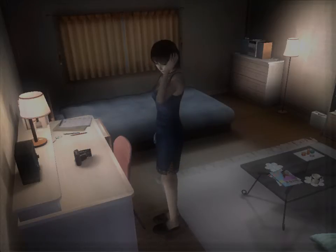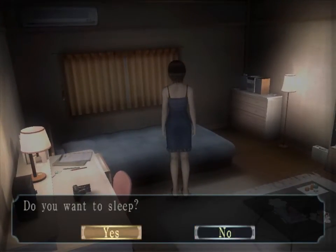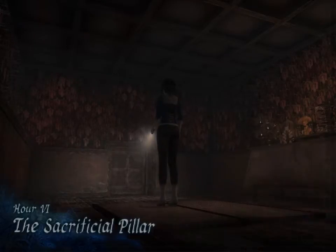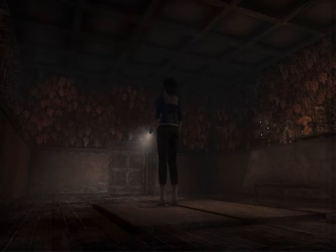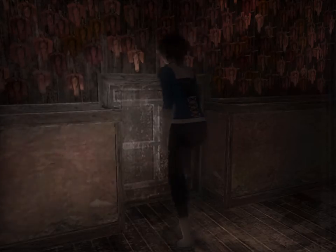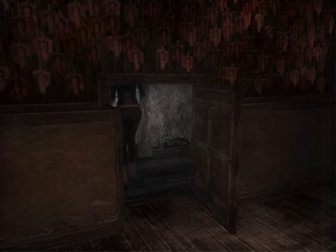It's time to leave the waking world behind yet again and enter the nightmare realm of Fatal Frame 3. Starting out in Hour 6, we find ourselves back in control of Rey where we left her off last time after having fought that sadistic little child. With our new key in hand, it's left up to us to figure out where we need to go next.